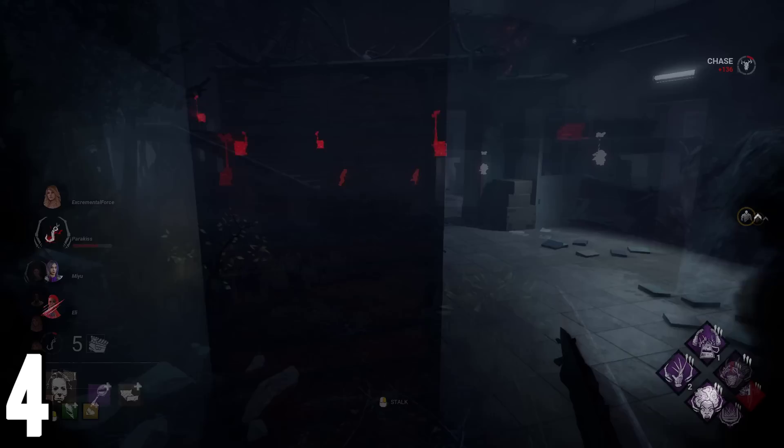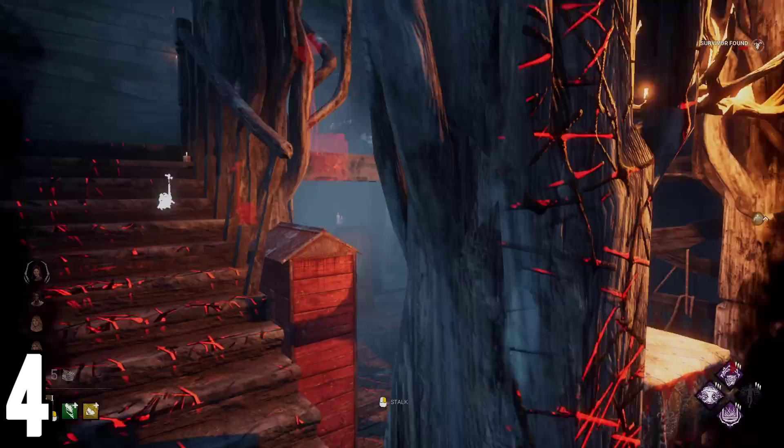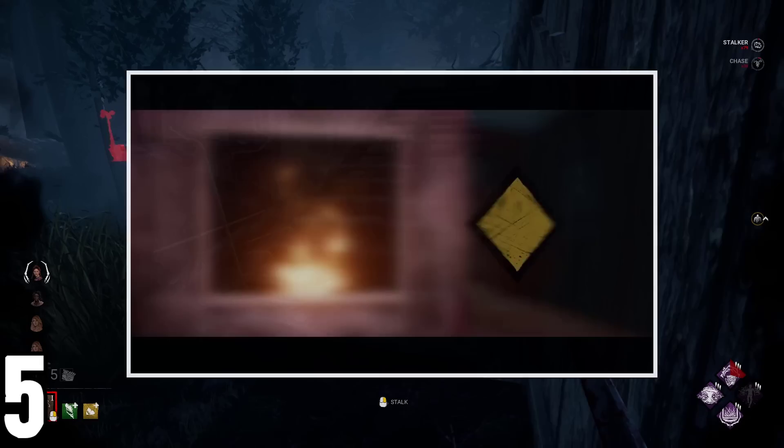Talking about iconic design, did you know that two of the perks in the Halloween DLC have an alternative, non-licensed version of them? These icons were used temporarily for platforms that did not have the Halloween license, like the PS4 and Xbox. This is what is currently happening to the Stranger Things DLC as well.